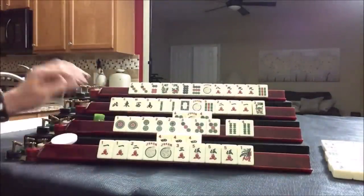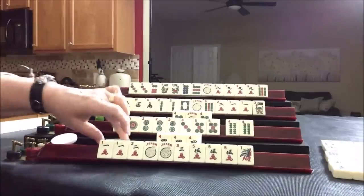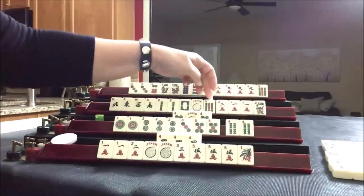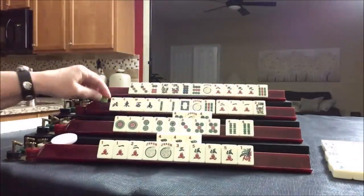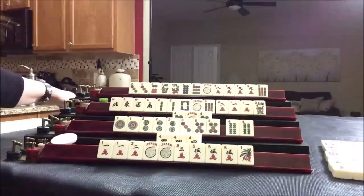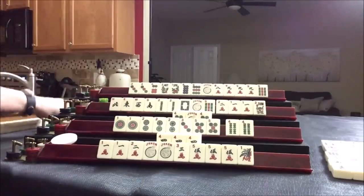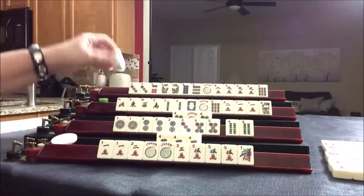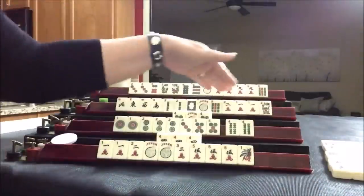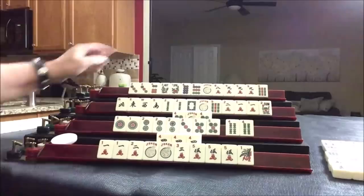Let's draw. Six crack. Nine bam — there are two nine bams out, there's only one more. That's going to be really risky. West — we do not need that really. I want to still leave my options open. Let's draw.